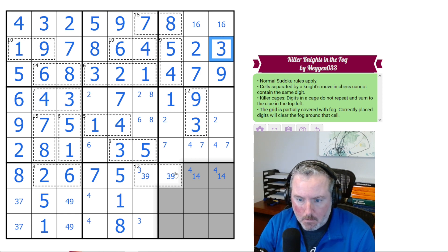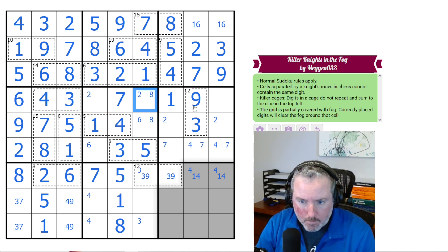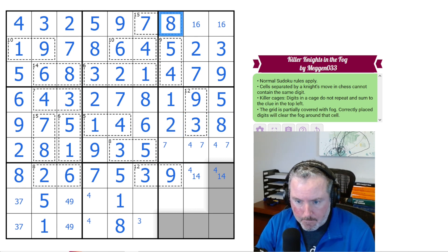Can we fill in any of these? The 2 is over here somewhere. The 5 cannot be there or there, so it's there. So we just have a 2 and an 8, and this can't be an 8 — so this is 8 and this is 2. These are 6 and 9. That's 6, that's 9. These we know are 1 and 4 already. These are 2 and 8 — that's the 2, that's the 8. These are 4, 6, and 7. That's not 7, that's not 4, that's not 6 — that's 4 because of that 6 right there.